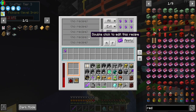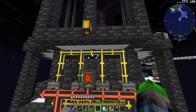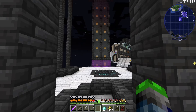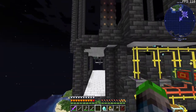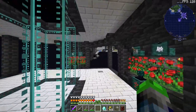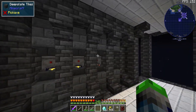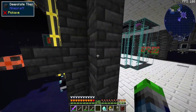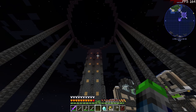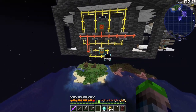Now we can only do — I believe — nine different recipes here, so we might need to make an orange version of this — yellow and then orange. And then here is where we'll probably process the honey, if we can. We have nine total, and each of these are going to be their own — so we have one, two, three, four, five, six, seven, eight recipes on each side — we'll have one left over on this side, which will be good.